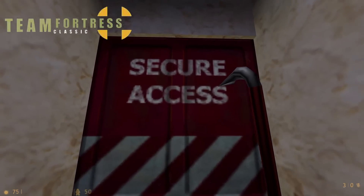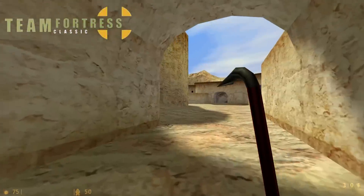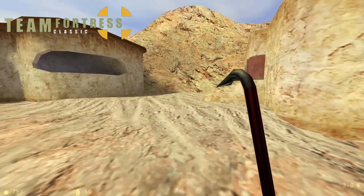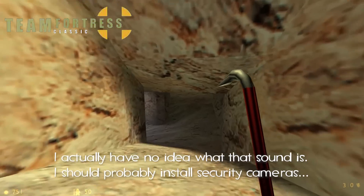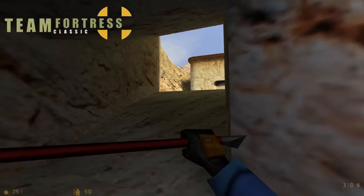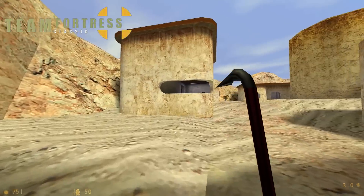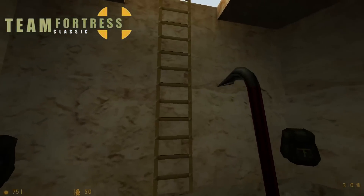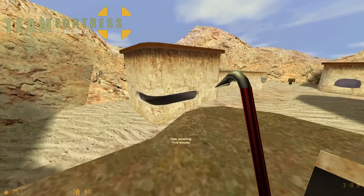Back to Team Fortress Classic on Stage 2. One notable thing is that there's no fence, so if you're on red and you're an engineer, you can set up a ninja-neer teleport spot back here — though that probably wouldn't be easy since everybody's funneling through these two doors. If you think TF2's Dust Bowl is choky, look at this. Good luck getting out of there. This area is actually a lot more similar to the modern second stage of Dust Bowl than the first.